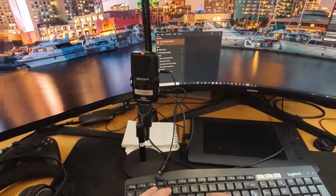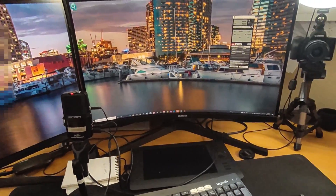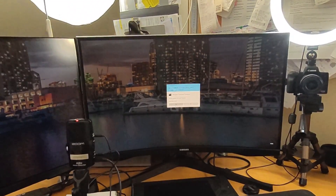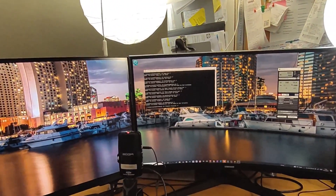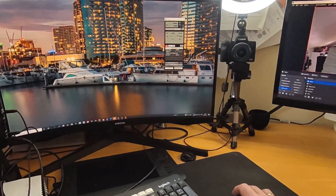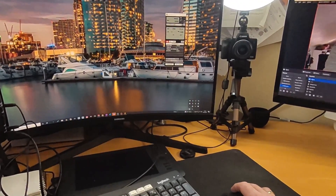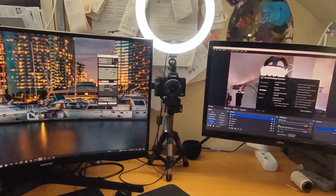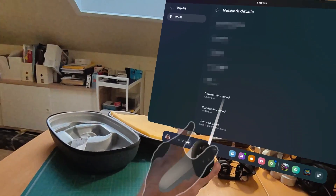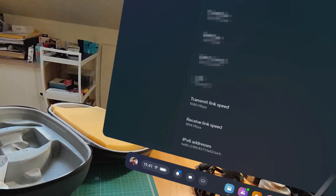Let's open Virtual Desktop. I'll run my kill script — that just shuts down all the processes I don't really need. It's my own little script. That should make everything a lot smoother. Virtual Desktop Streamer is running, and now the transmit speed is down to 1080.